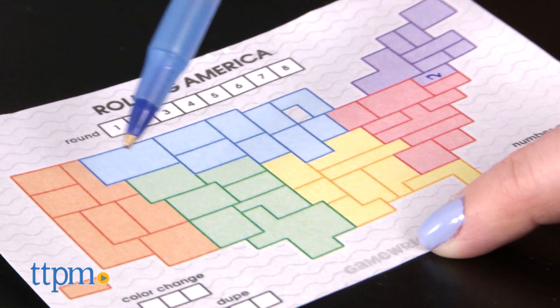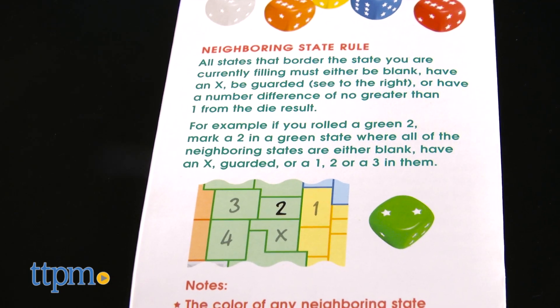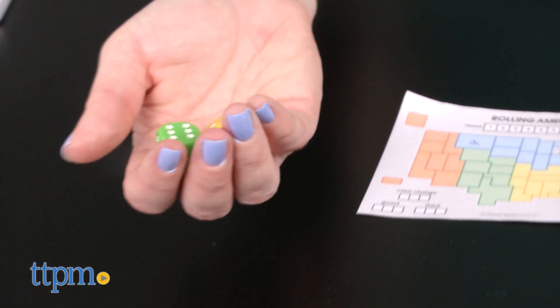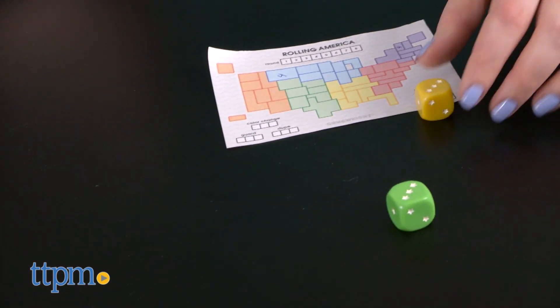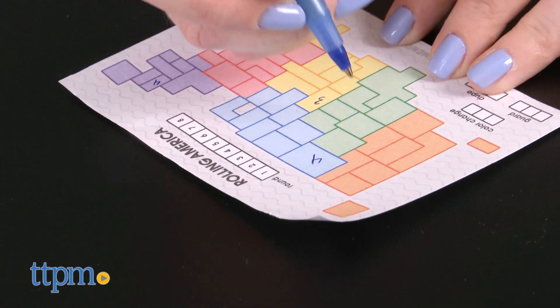Sounds easy, right? Well, there's something called the neighboring state rule, which means that all the states bordering the state you fill in must be blank, have an X in them, be guarded, or have a number difference of no greater than 1 from the die result. If you're unable to write down a number without breaking this rule, you must mark an X.